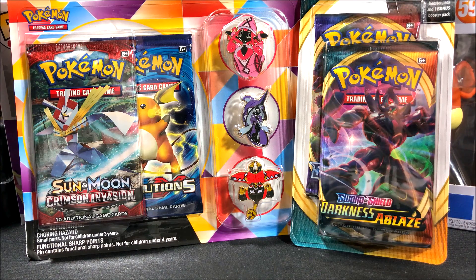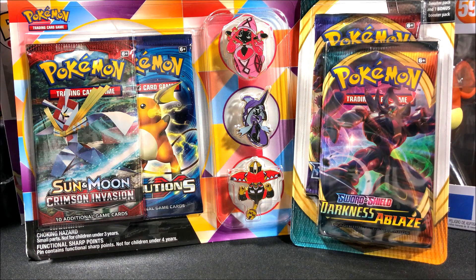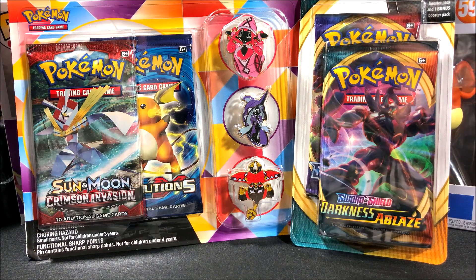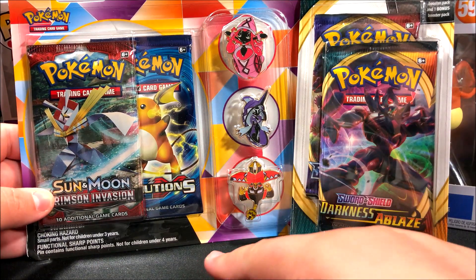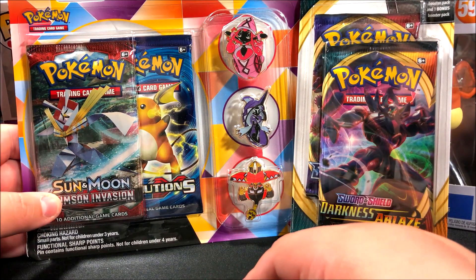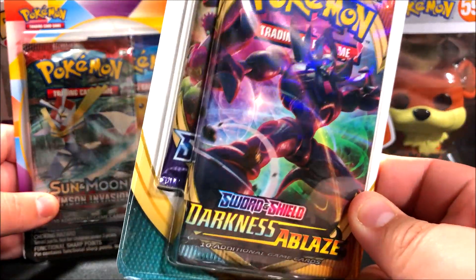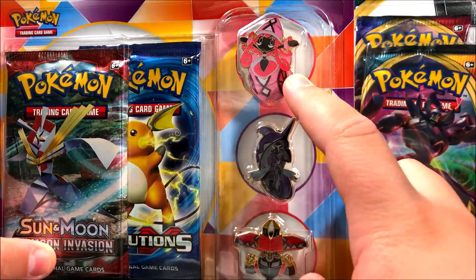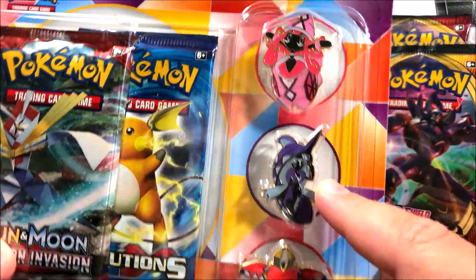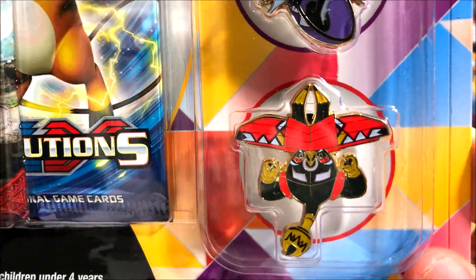Hello everyone, it's Team Rocket Draws here with another Pokemon card opening. For this video, we're going to be opening the Three Guardians pin blister pack, which contains two packs — Crimson Invasion and Evolutions — as well as a double pack with Darkness Ablaze and a regular Sword and Shield. We have Tapu Lele, Tapu Phoenix, and Tapu Bulu. I gotta say, my favorite one has to be Tapu Bulu — it's actually a really cool pin.